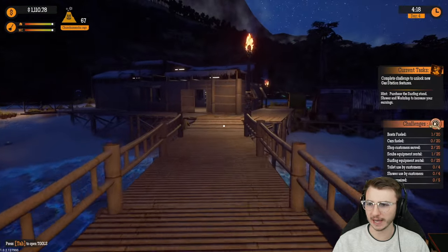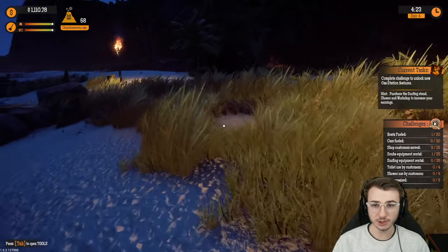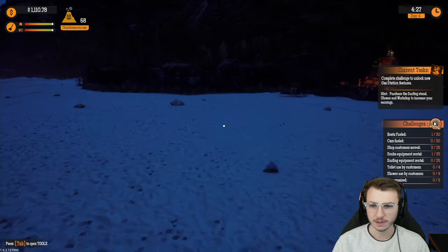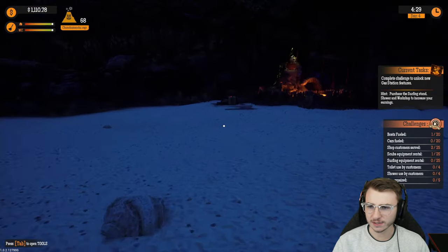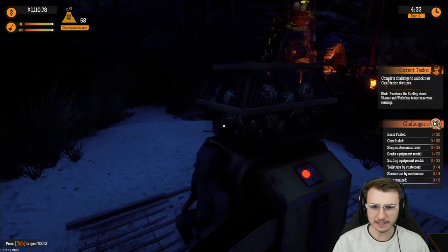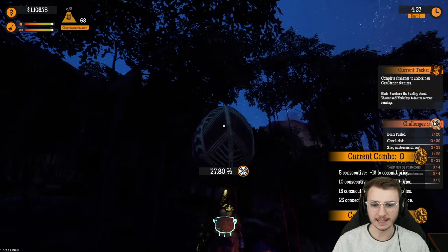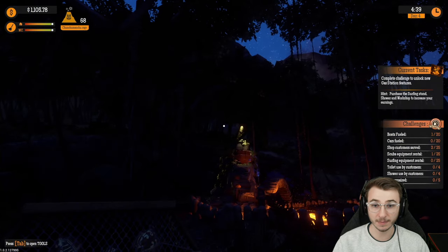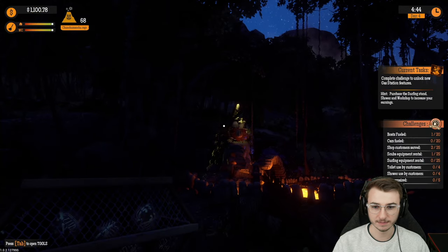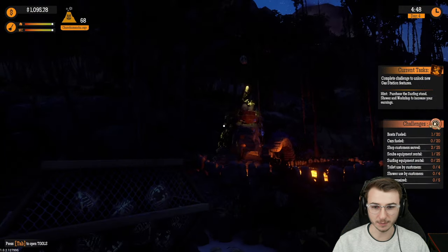Complete challenge to unlock new gas station features — that's all fine and dandy. However, Chunchu Manchu is about to explode. I was told if we find coconuts on the beach — wait, it's actually a coconut dispenser. Amazing. And then we just have to lob it up there. A little less mustard. That was too much mustard. A little bit more mustard. Third time's the charm, right?